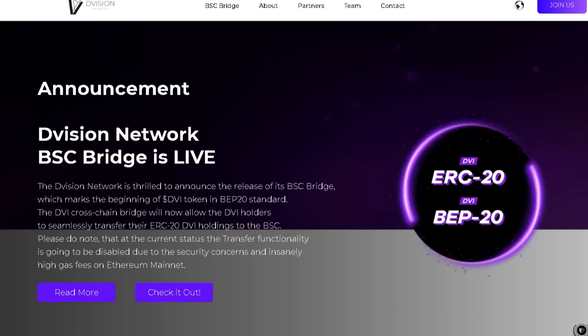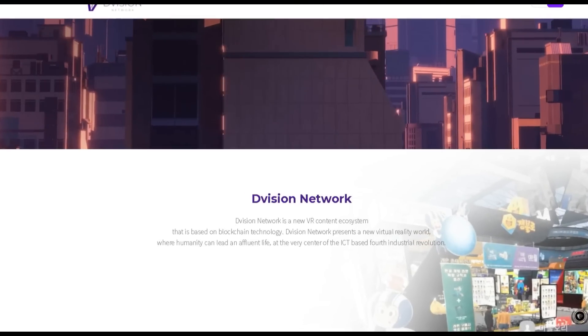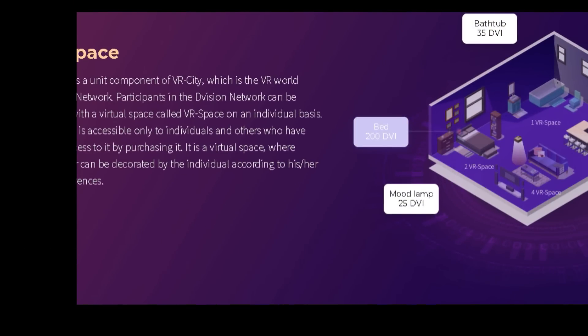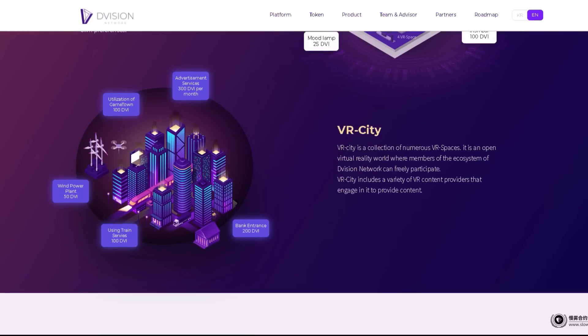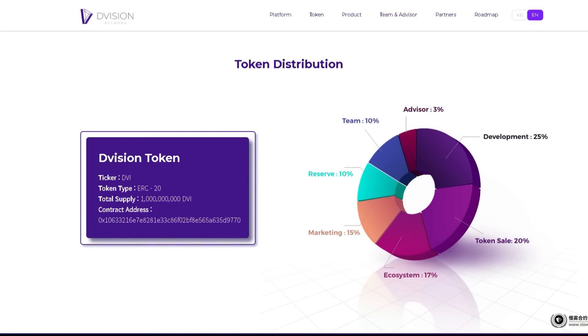Number 6: Division Network. Division Network is a blockchain-based virtual reality content ecosystem composed of three main components: VR Market — a trading platform for various NFT products where developers can resell NFT goods they created, and users may request asset-specific products; VR Space — a virtual environment allocated to participants on an individual basis within VR City; and VR City — a collection of VR spaces forming an open virtual reality world where users of the Division Network ecosystem can freely interact.